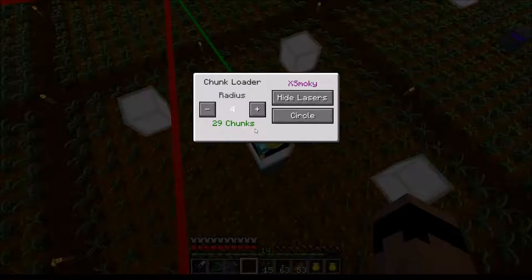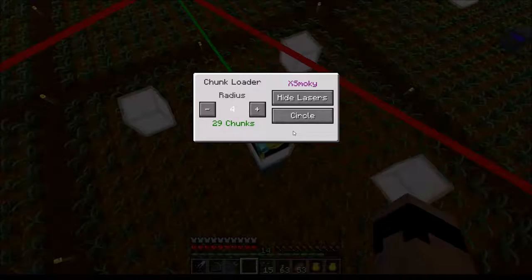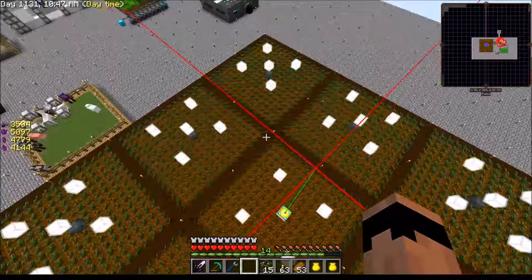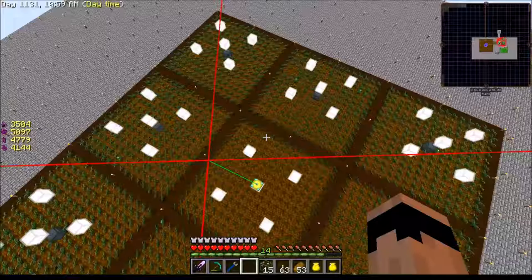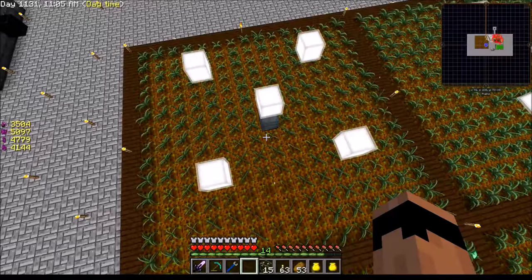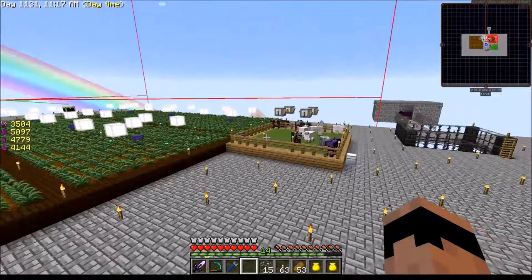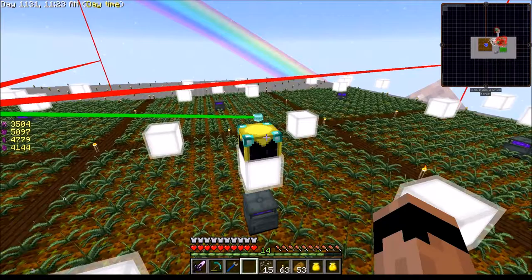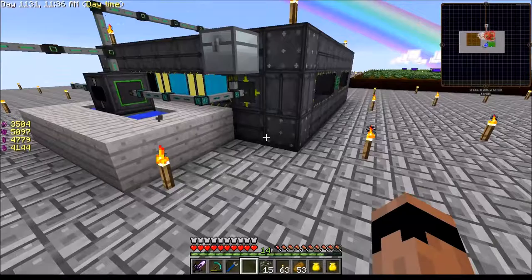We'll right-click on it again — four. Let's see what happens when I change it to a circle. Now as a circle it's covering the entire Municio farm and then some. That's okay — I just wanted all nine of these covered. I also figured out what was going on with the farming stations: the hoe had broken. You have to keep a hoe inside the farming station for it to work. Hide the lasers — that should be just fine now.